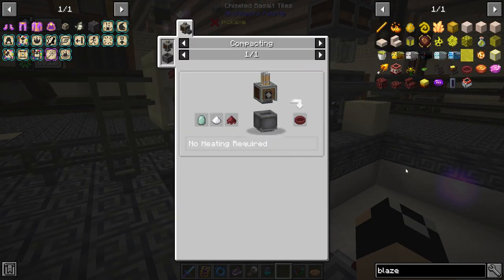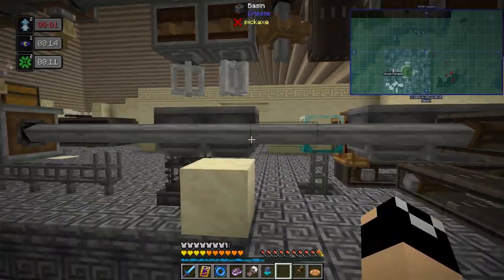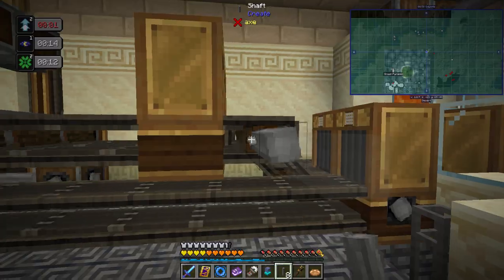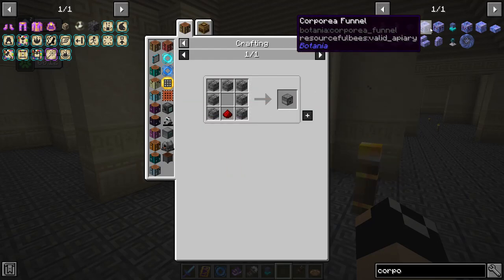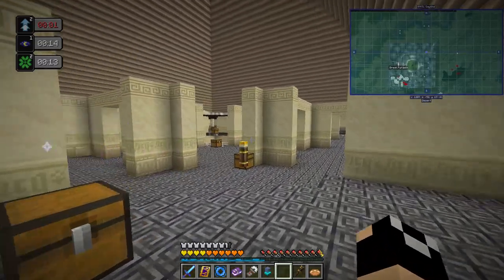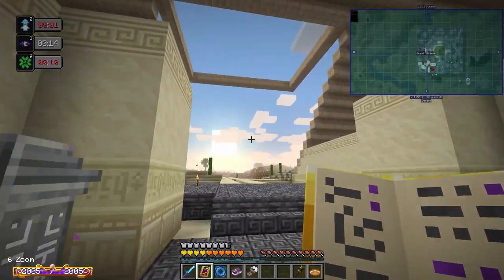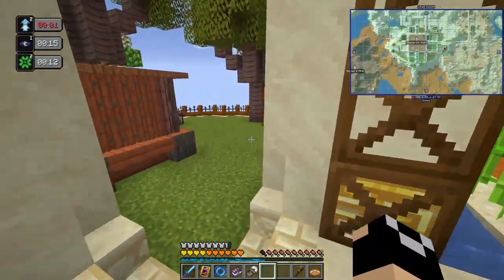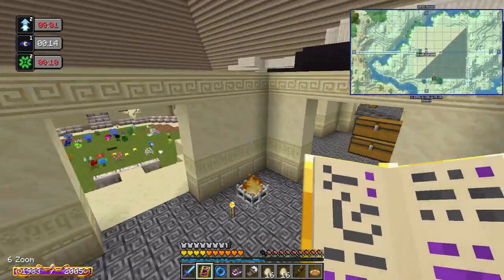The blaze cake base requires no heating — it just needs to go into a piston and crucible system. This system is going to take us to automatic lava — it's a big setup because it's going to make a lot of things from this one setup once it's all done. Let's put in a mechanical belt system here and make some Corporea funnels. I'll need to make more sparks since I'm making three Corporea funnels.